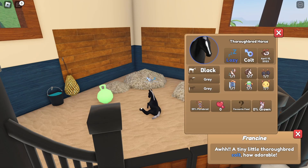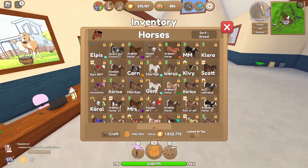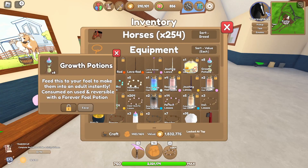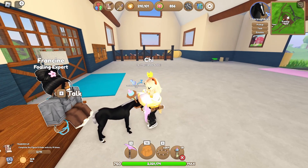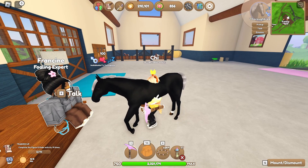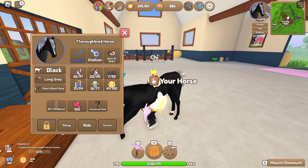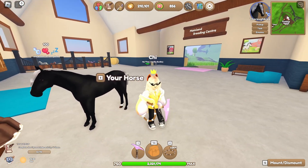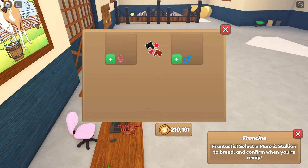Everybody cross your fingers, your toes, or whatever you want to cross, and give me something good. We got a black TB — that's a little disappointing. If it's OG stats it's still technically a win, but we're not getting any pretty coats so far. And it's not OG stats. All right, well we got a fail pretty early on. So that's one win, one fail, and now we have to wait.